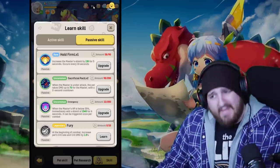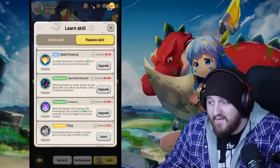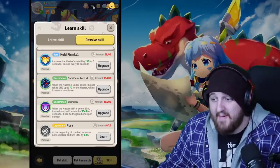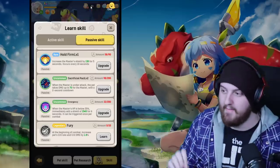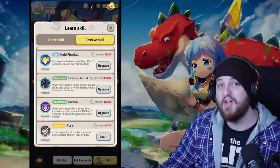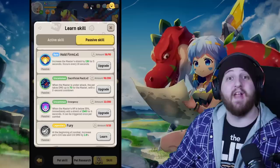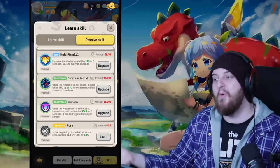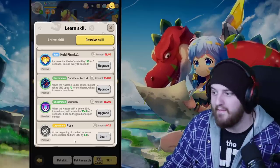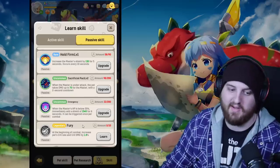Next at number five is Fury, which people think is crazy good — I disagree. Fury gives 1.8% crit rate and 1.8% crit damage, which really isn't that high. To put the math plainly: with 1.8% extra crit rate, you might crit from this ability roughly once every 50 attacks. That's giving yourself an extra one-in-fifty chance to crit, and that's at rank two. So the ability is kind of weak, though mathematically it edges out the previously mentioned ones.